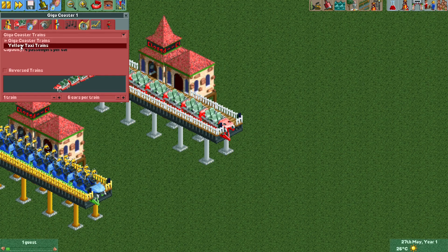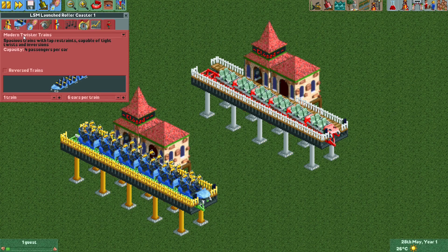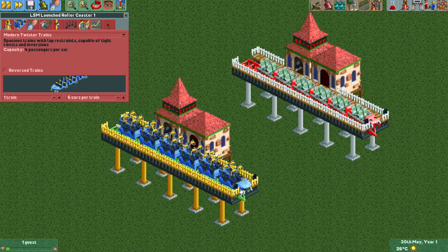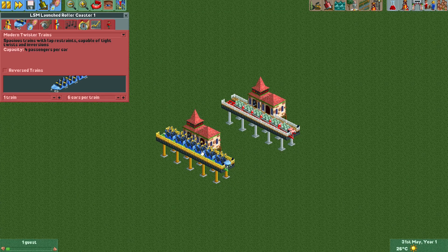The Giga coaster also has yellow taxi trains from one of the official OpenRCT2 expansions, but I don't really see anybody using these. On the other hand, the LSM launch roller coaster has modern twisted trains based on what Intamin uses on rides like Taron at Phantasialand or Cheetah Hunt. The OpenRCT2 developers have gotten permission from Intamin to use the likeness of their coasters. What's special about these trains is that they have sprites for pretty much all inversions in the game, including newer ones like Zero-G Rolls, and they can also go vertical, making them very versatile.